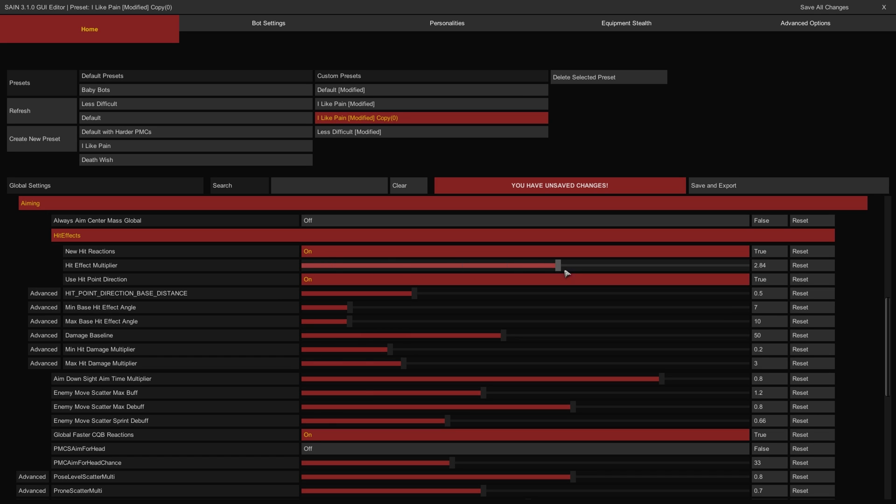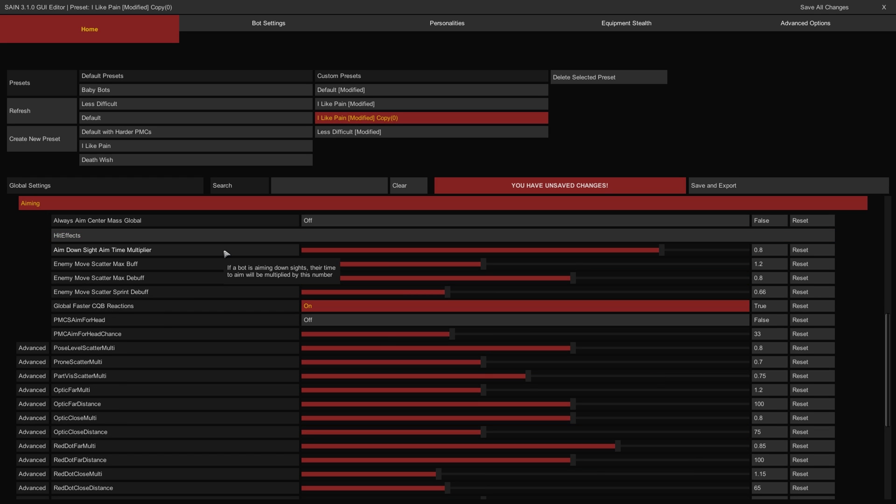The Hit Effect Multiplier slider controls the magnitude of consequences when bots are hit — the higher the value, the more bot aim will be made worse when hit. The Use Hit Point Direction Toggle controls whether a bot's aim is affected according to the direction of injury — if off, bot aim will be kicked randomly regardless of the direction they were hit from. The Aim Down Sight Time Multiplier controls how long it takes for a bot to aim and hold a target in ADS — the higher this value, the longer it will take them to acquire a target when using weapon sights. The Enemy Move Scatter Max Buff slider controls the maximum firing cone when bots engage unmoving targets — the higher this value, the larger their firing pattern, further scaled by the shooter's own movement velocity.